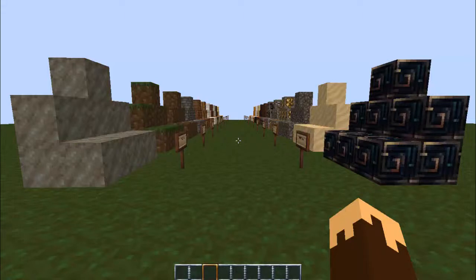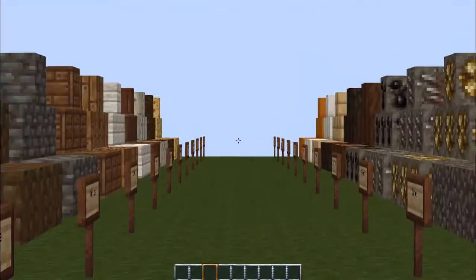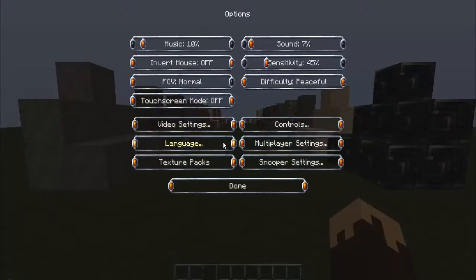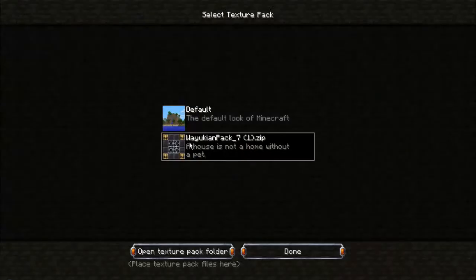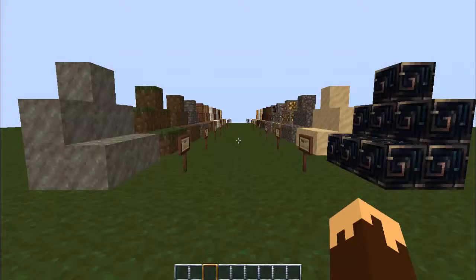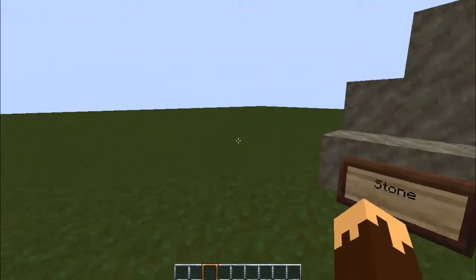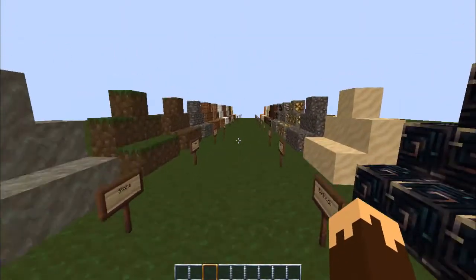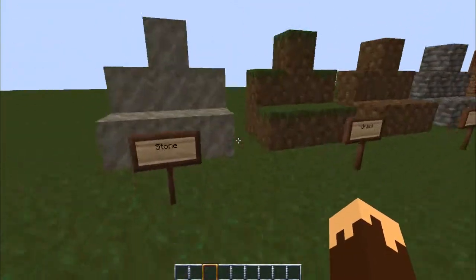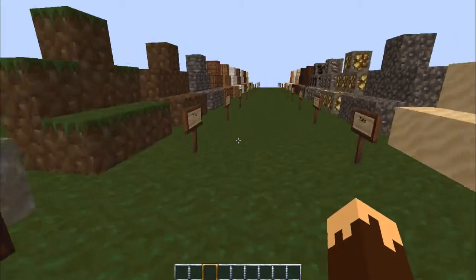Hey what's up guys, Larry that kid here and I'm starting a new thing on my channel — I'm going to review texture packs. This is my first one. It's called Wankanon Pack Underschool 7. If you guys like this and want to download the texture pack, the link will be in the description. Let's get started before all this stuff breaks.